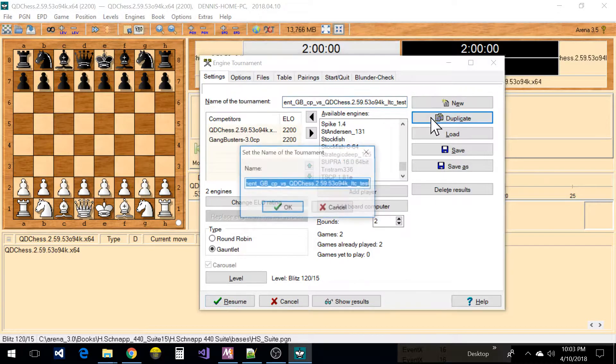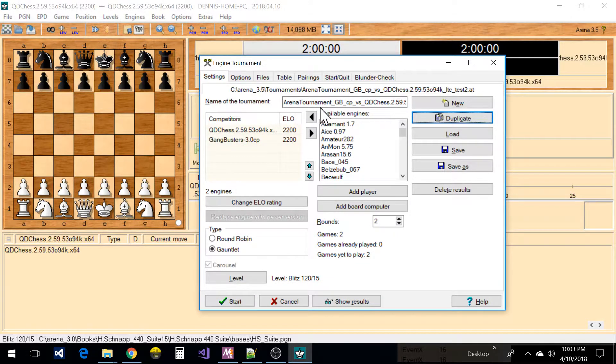For example, I could say 'Long Time Control Test Two' — now I've got a new tournament and it's going to create a new tournament file. When I start it, it'll start from the beginning and play as many rounds as I tell it. Also, the carousel — I believe that what that does is it repeats the games.